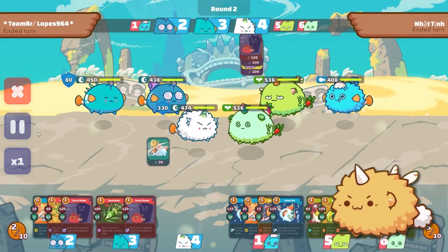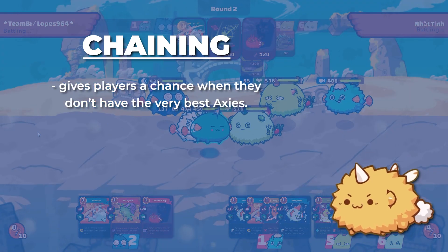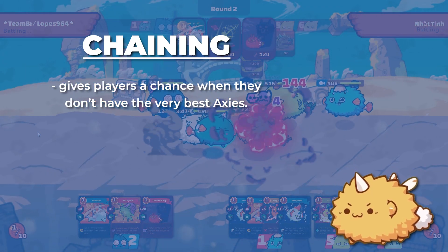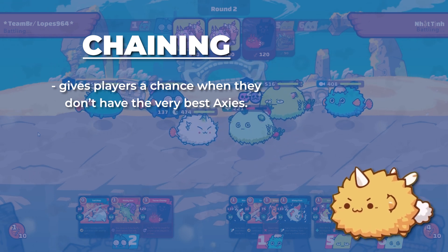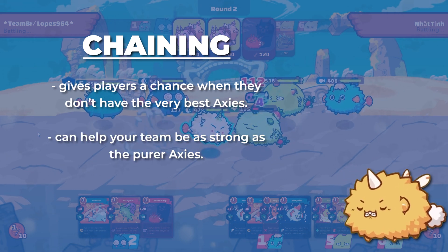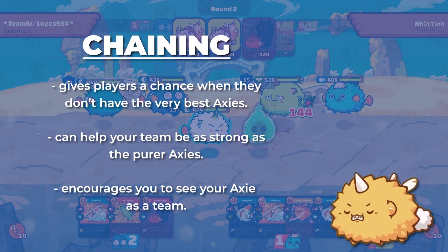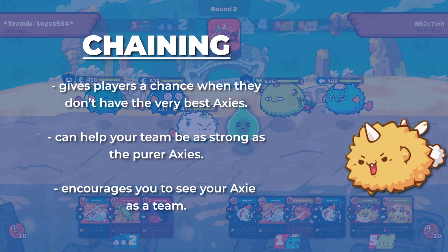If you take a look at the bigger picture here, chaining is a mechanic that gives players a chance when they don't have the very best Axies. As long as your team synergizes and as long as you play chains, your team can be as strong as the purer Axies. Chaining encourages you to see your Axies as a team, rather than the individual pieces.